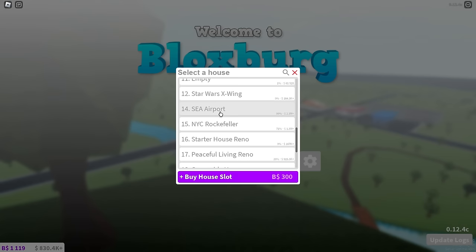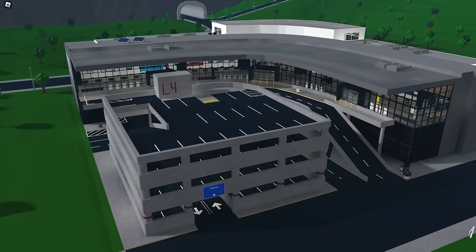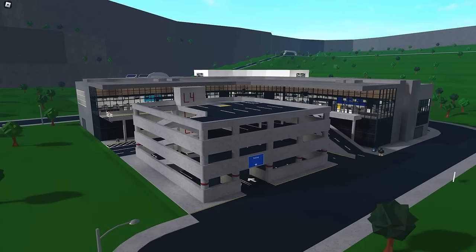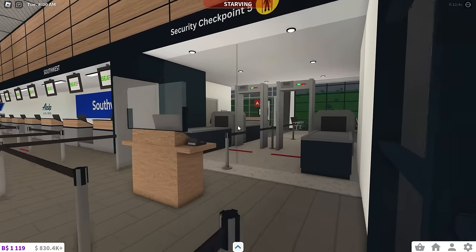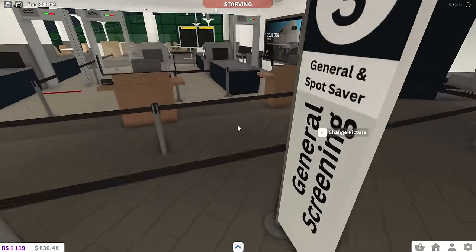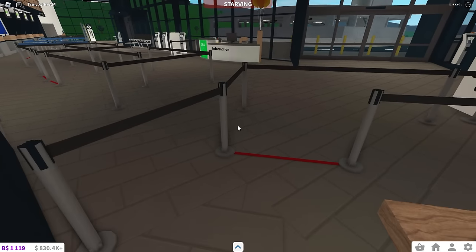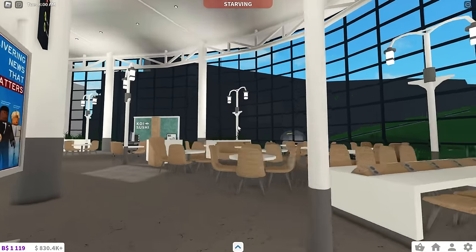This is a big build — we wait for this max plot data build to load in. Long story short, this is my Seattle-Tacoma International Airport recreation — well, part of it. That airport's massive and we've got small tiny plots. On this side of the terminal we've got one security checkpoint which I have blocked off right now. Most people just go through checkpoint three. I love how the queue post came out — I think I was the first person to come up with this design in Bloxburg. And then we come into the big area here. It's not fully accurate — it's supposed to have a different pan rock kind of granite up there.